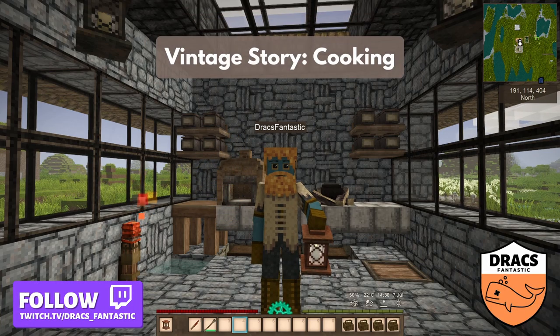Hello, Venture Story knowledge seekers. Today I want to talk to you about food and cooking. My first playthrough, I almost quit because the food drain is real. Then I got a cook pot, some veggies, and meat. That was one happy Drax. Let's make some food.